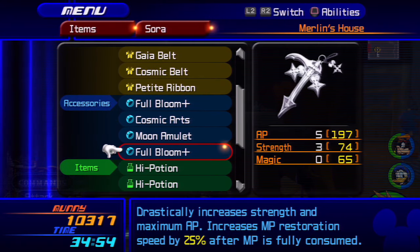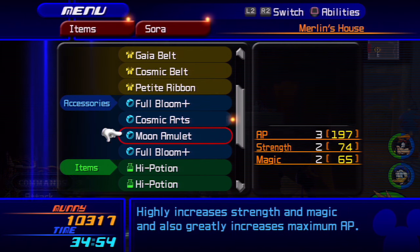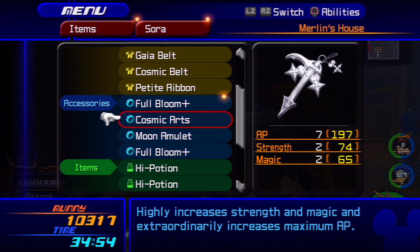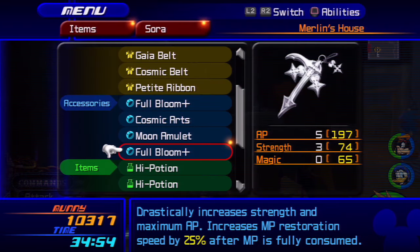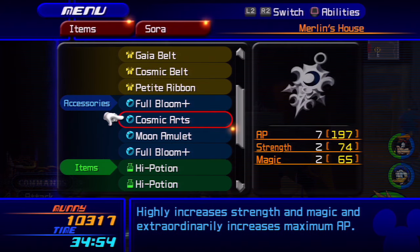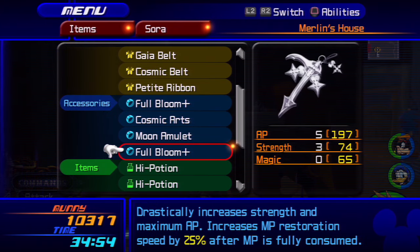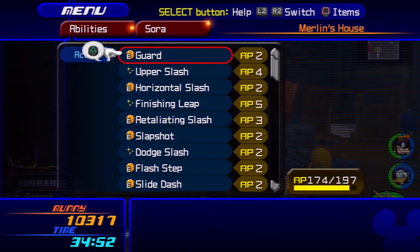For accessories and armor, you don't need anything too specific — just focus on strength-enhancing items. I'd recommend the Full Bloom Plus accessories; they're fantastic items that boost your strength and also have a great MP recharge rate bonus. Otherwise, try to set up similarly to what I have, but the most important thing is the Fenrir.